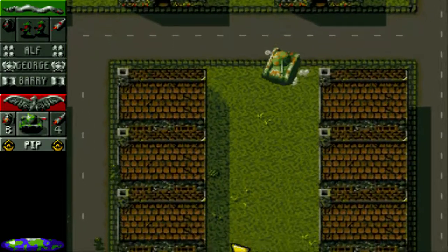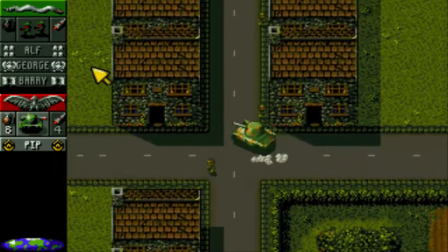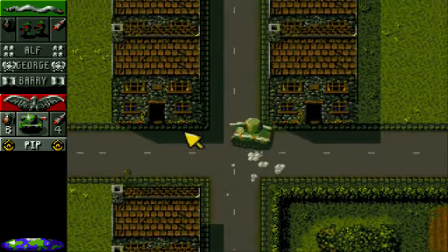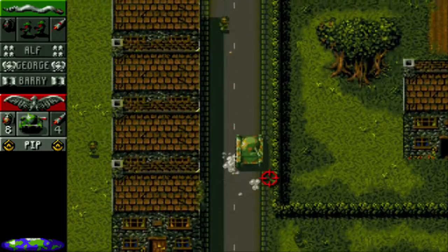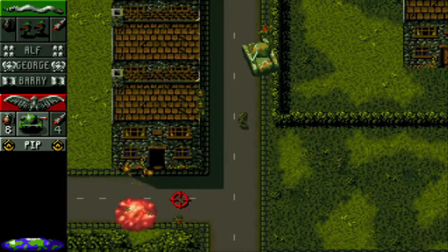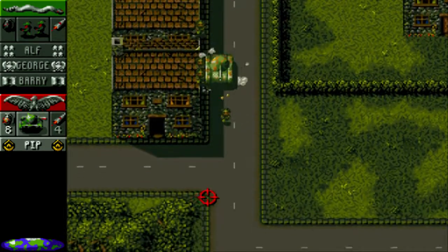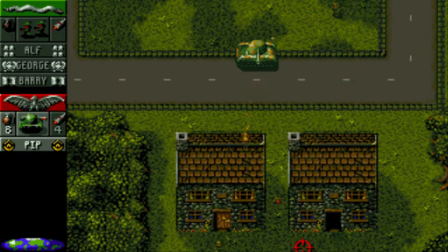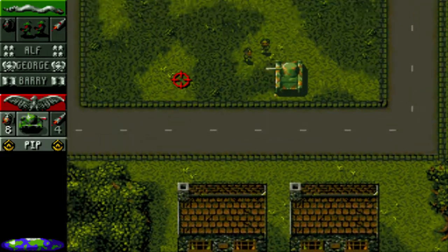Let's go down here. Enemy soldiers - I see my own. But from what I saw, they lose focus - well, they focus only on the vehicle that is currently selected by me. No no no no - run run run run! Thank you, thank you. Let's see, one more house here. Run! Hit... that didn't work. There we go.